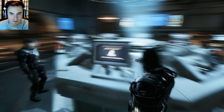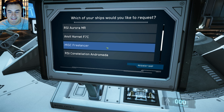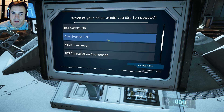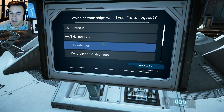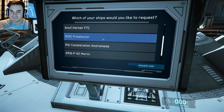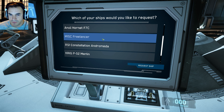Since the release of 2.11, it's released the Freelancer in-game and I have yet to see it in Alpha 2.11, so we're going to go ahead and summon that. Just to give a little recap of the ships we own: the Aurora is the bucket of bolts baseline ship, the Anvil Hornet is the quintessential fighter, and the Freelancer is a mid-range exploration-type trade ship — kind of like a jack-of-all-trades.